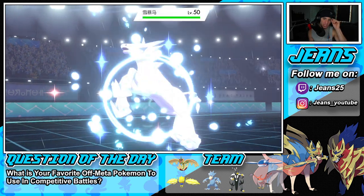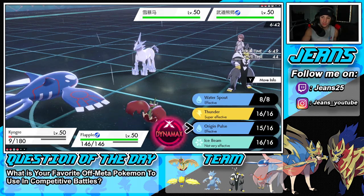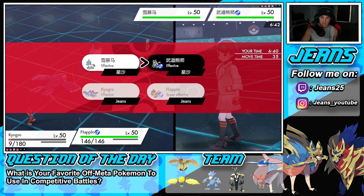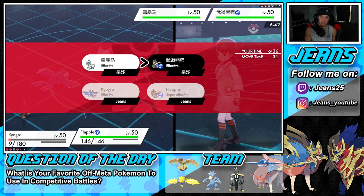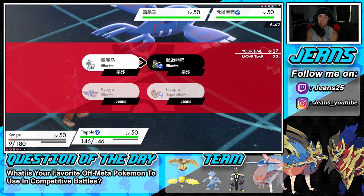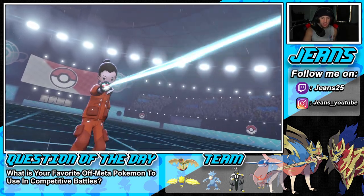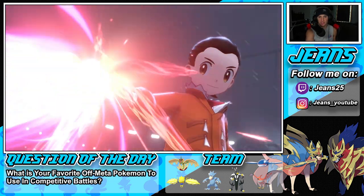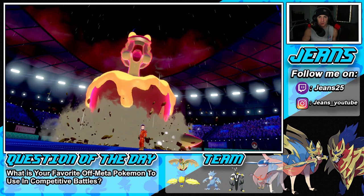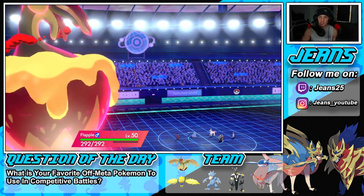We're going into Flapple and Dynamaxing it. Opponent is going into Urshifu, and will probably Dynamax their Glastrier. We do outspeed, which is wonderful. I need to go into another Origin Pulse — they might Sucker Punch — and I just want to Dynamax. I could go after Urshifu to get the attack drop, and I know we outspeed Glastrier 100%. I think going into Flapple could be really good here. I don't see a Sucker Punch happening because we're minus one, but we'll Dynamax Flapple and try to get that attack drop on the Glastrier, then bring in Urshifu to close it out.